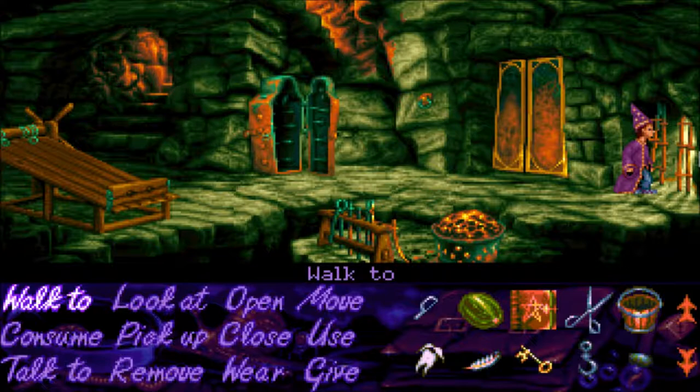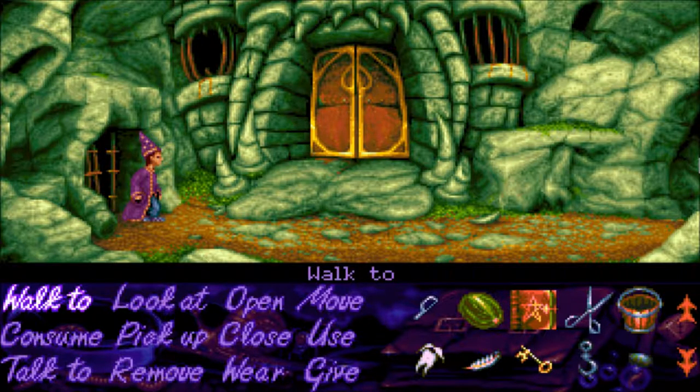One thing I didn't realize about Simon the Sorcerer himself is that he's apparently only 12 years old in this game. He doesn't look like a 12-year-old — I would say more like 18 — and he doesn't sound like one either. The tagline for the game was like 'a 12-year-old wizard on adventures.' We're back outside now and got the druid out, so he should be back in his hut.